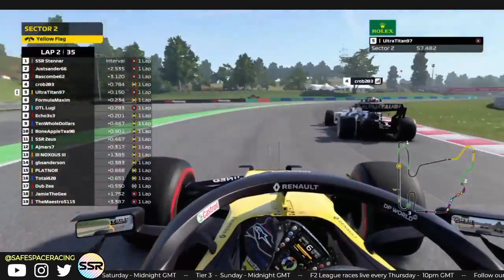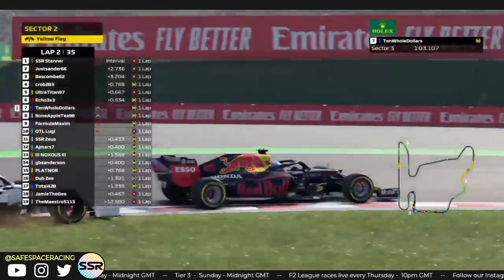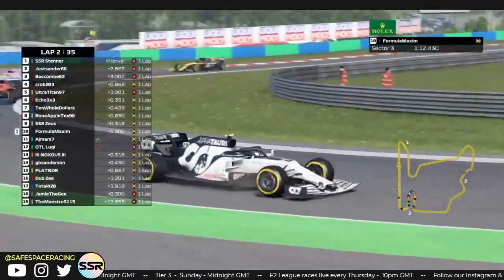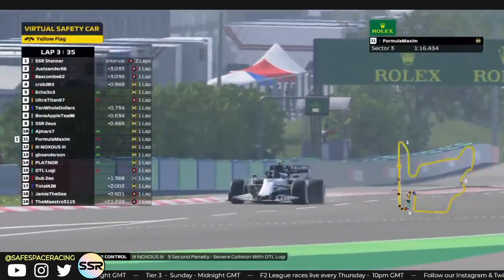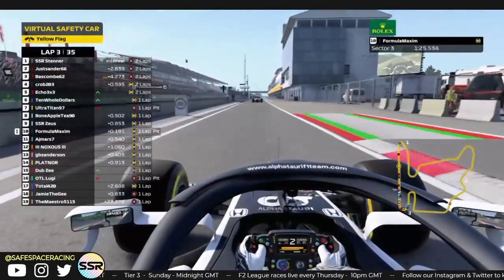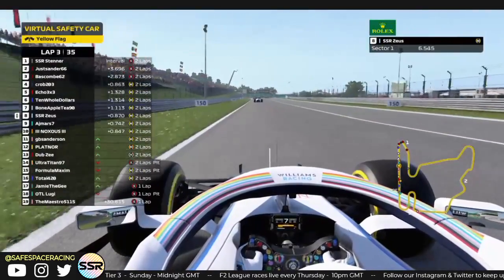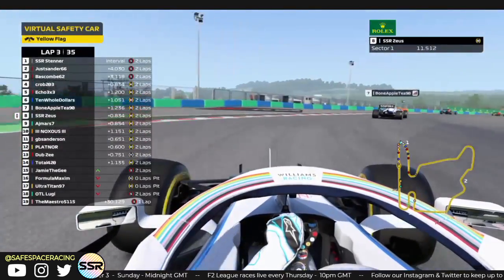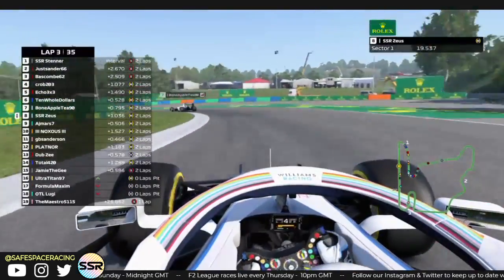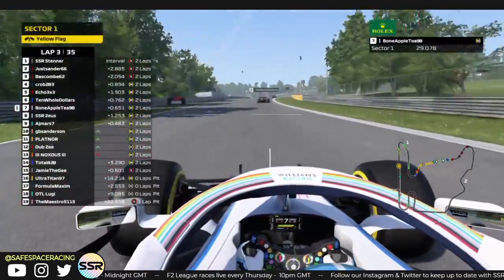Kravur and Formula Maximum going side by side — he doesn't seem to have a broken front wing. Someone is in the grass, and now it's three wide. Looks like Formula Maximum was the one in the grass. We have a virtual safety car now — Formula Maximum is missing an end plate and dives into the pits. That's lap 3, too early to make it work on the hards. A few guys are diving into the pits — I assume those who just lost their front wing. All of that was caused by Titan and Maestro going side by side in turn 6. The race has resumed under the virtual safety car.